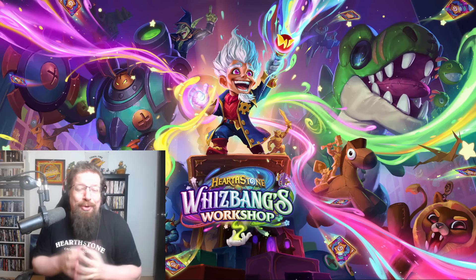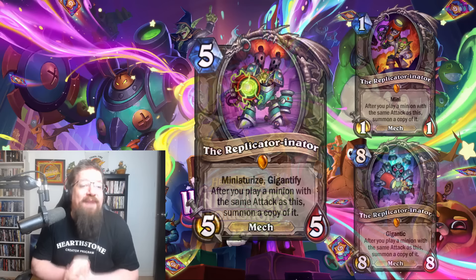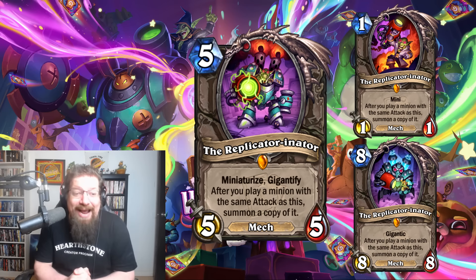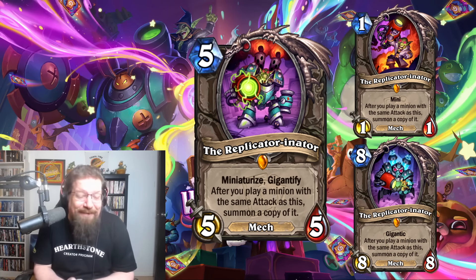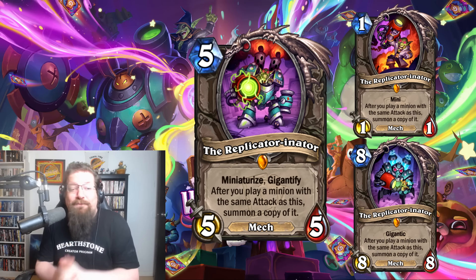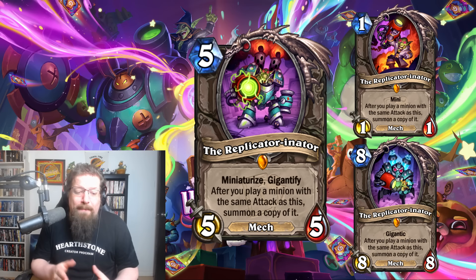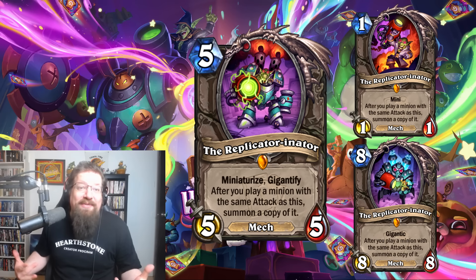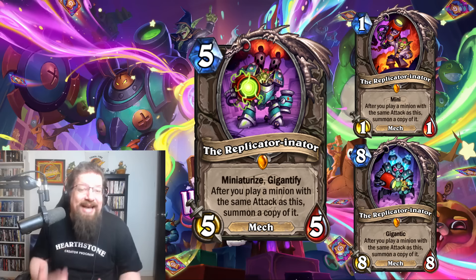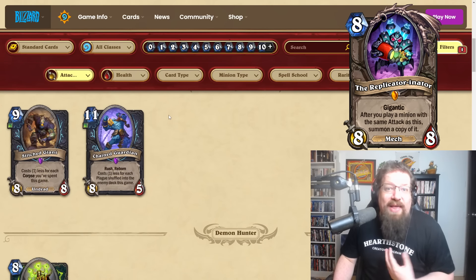So what am I talking about? This new neutral legendary is a brand new mech — five mana, five-five — called the Replicator Innator. It has both Miniaturize and Gigantify attached to it. After you play a minion with the same attack as this, summon a copy of it. So you get the five mana five-five on board, add the one mana one-one to your hand, and get the eight mana eight-eight to your hand. They all have the same text.